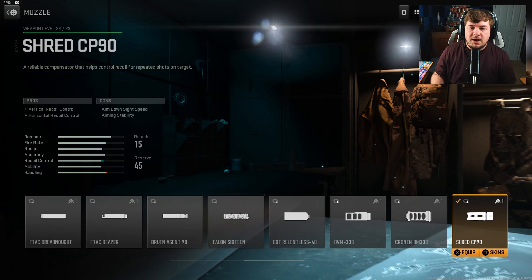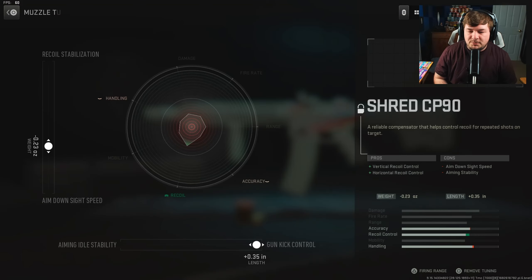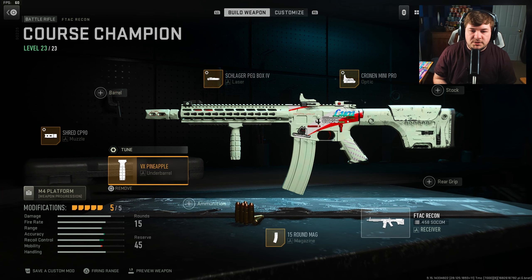For the muzzle, you want the Shred CP90 for both vertical and horizontal recoil control. I'm sure you've used this weapon — you know it has quite a bit of kick to it, but this does seriously help the cause. Tuning is negative 0.23 towards aim down sight speed and plus 0.35 towards gun kick control.